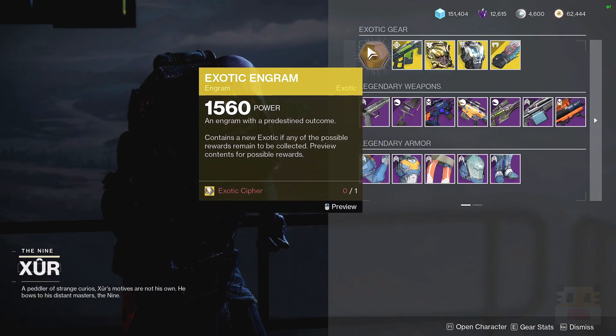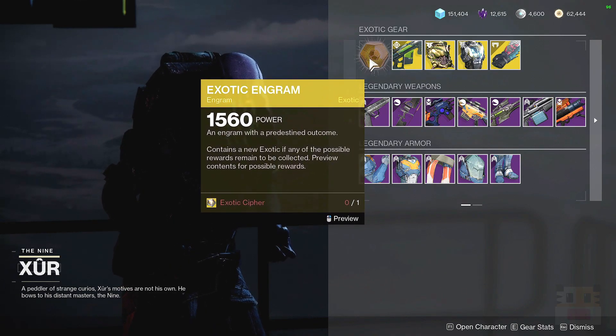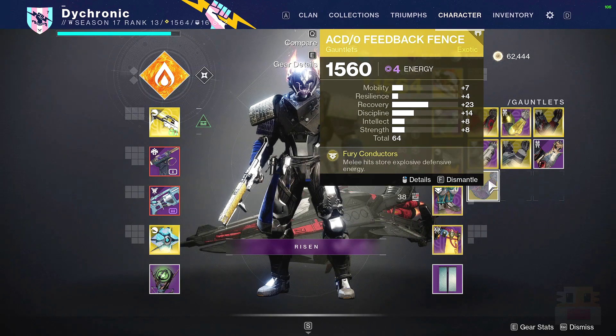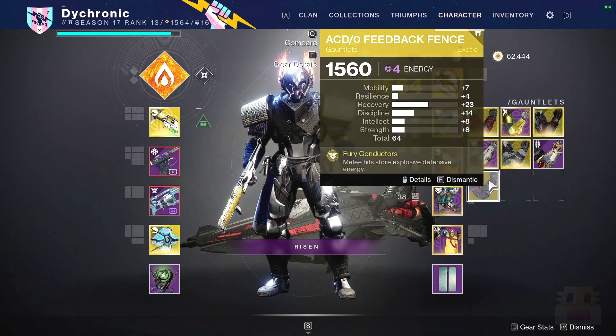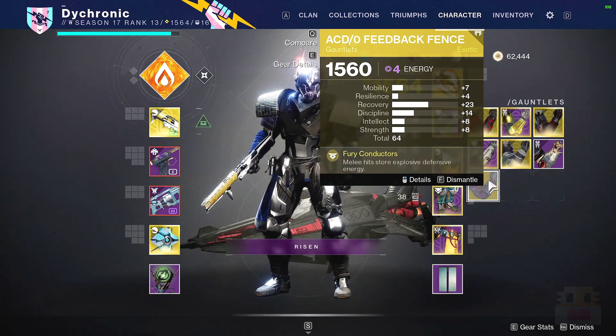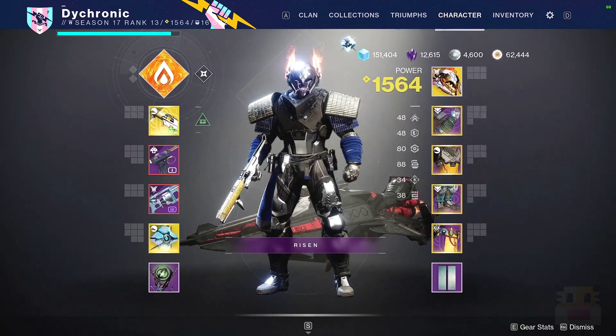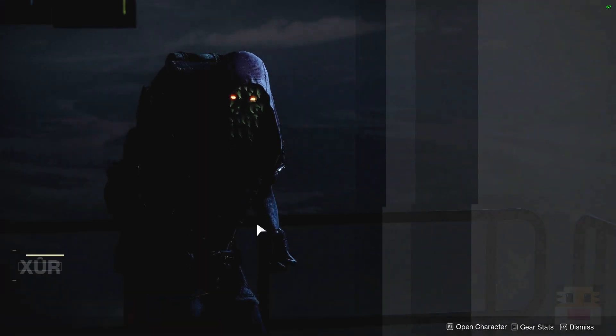Make sure you pick up your Exotic Engrams. They guarantee you an Exotic you've never received before, and it guarantees a very high stat roll. The one I got was the ACD Feedback Fence — my recording kind of messed up. That's what I got from it, and again it's a high stat roll. Since I've received every Exotic already, it makes sense I got a repeat.